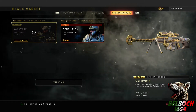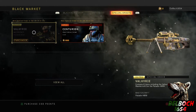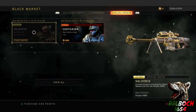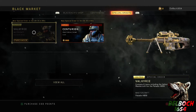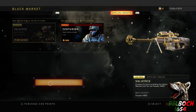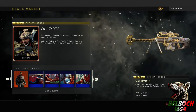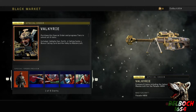You have six days and 13 hours to get it. You do have to purchase it for 1500 COD points, and then once you do that, you'll be able to go for the actual different special order items — there are eight items total, and that's including the Valkyrie.